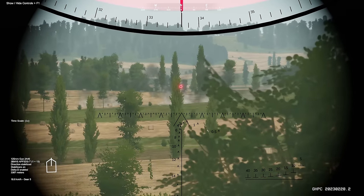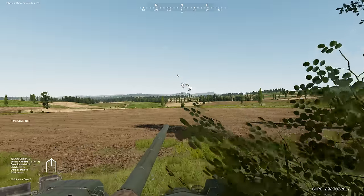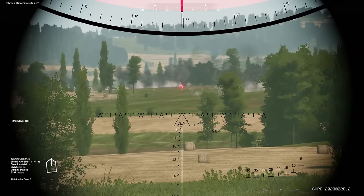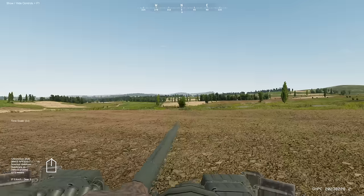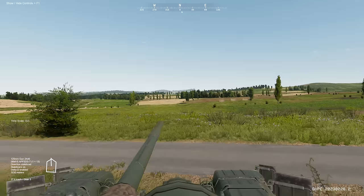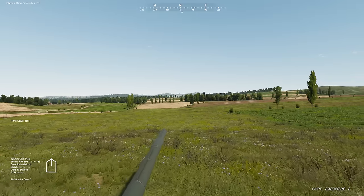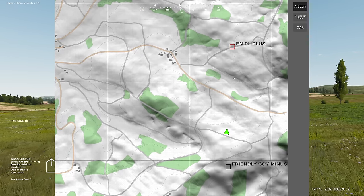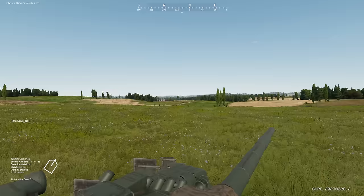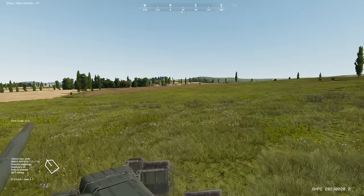Our gun is nice and stabilized. We are moving at 19 kilometers per hour — let's go into gear five. This is when our optics start getting a little shaky. BMPs are leading the way; it should be the other way around, so we've got to play some catch up. I think the enemy is supposed to be waiting for us in this low ground. We could start dropping artillery, however I will hold off on that until the situation gets a little more dire. BMPs are going to the right around this forest — we'll go left.